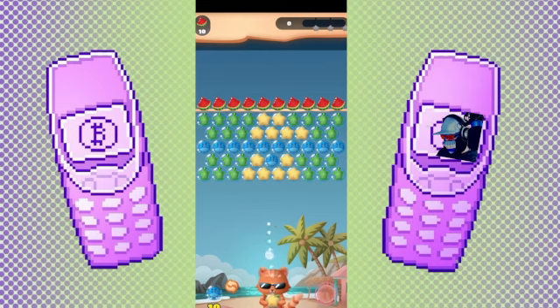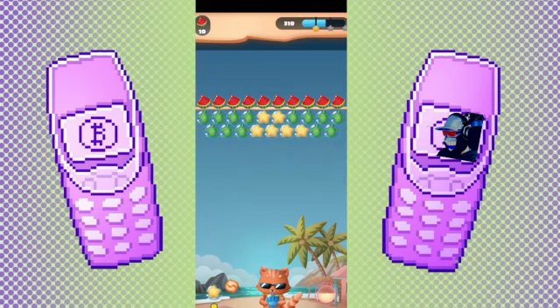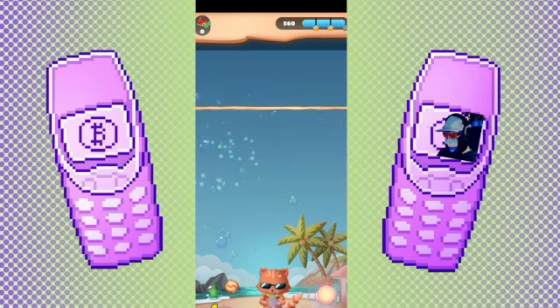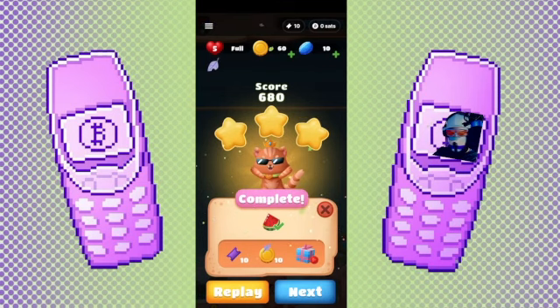What you want to do is shoot the matching bubbles — and that's how you win. So let's complete this first level. We completed the first level! As you can see, for this completion you earned 10 tickets and 10 gold. What's important right now are the tickets, because with the tickets you get an entry into the prize draw, which happens once a day. That's how you can win bitcoin.